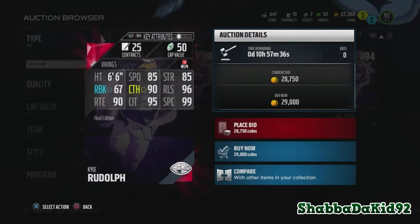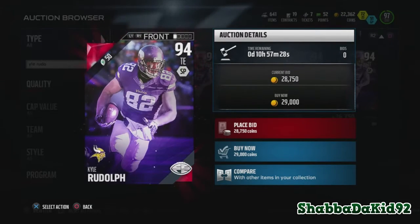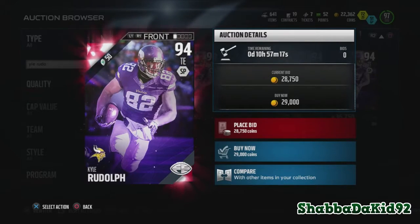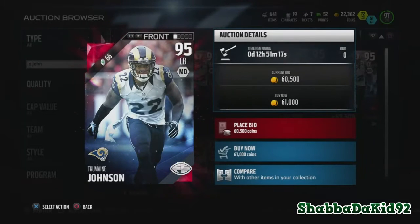Next up is Kyle Rudolph, 94 overall: 85 speed, 85 strength, 67 run block, 90 catching, 96 release, 90 route running, 95 catch in traffic, 99 spectacular catch. I remember earlier in the year — I forgot which card it was — but everybody called his card a glitch. Kyle Rudolph is a glitch, man. Hopefully he does some better things this season.